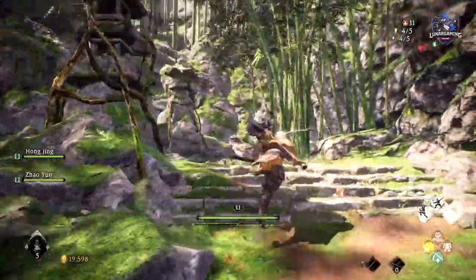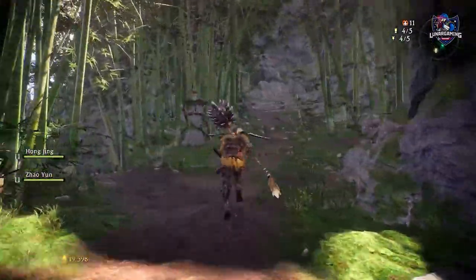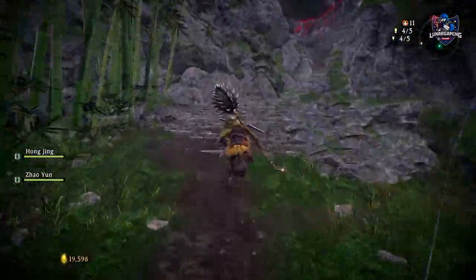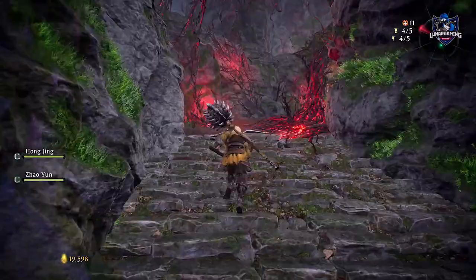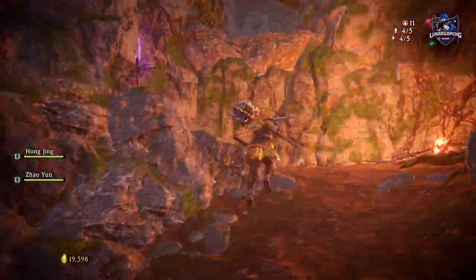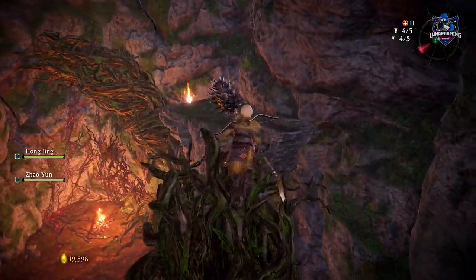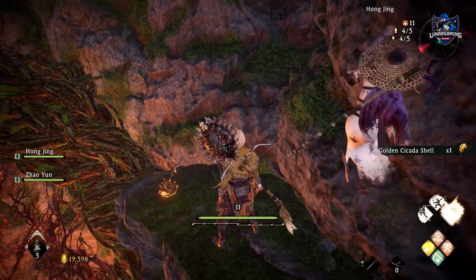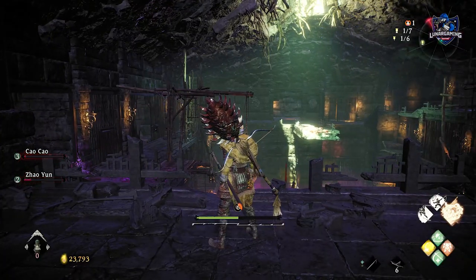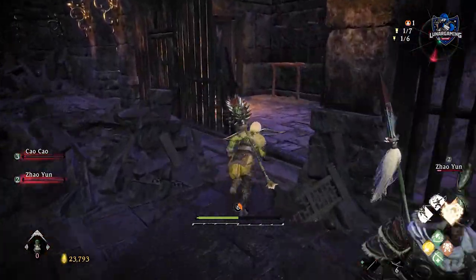Shell 5 is in the cave after the fourth battle flag in Search of the Immortal Wizard. Shell 6 is on the opposite side of the first large room in Fall of the Corrupted Eunuch.